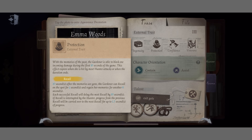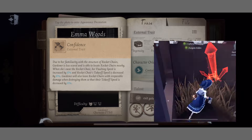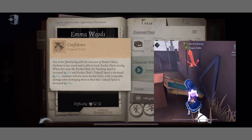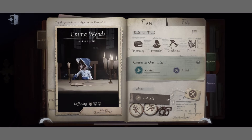The shield takes 2 seconds of standing still to recall. When near rocket chairs, Gardner's vaulting speed is increased by 10%, and all rocket chair takeoff speed is decreased by 10%. Gardner can also see the nearest rocket chairs through walls, being able to locate them easily.